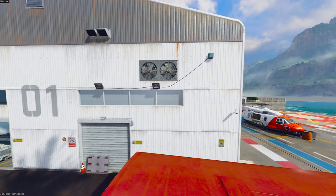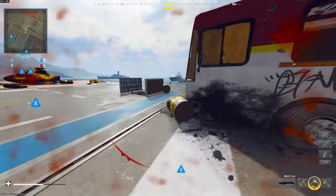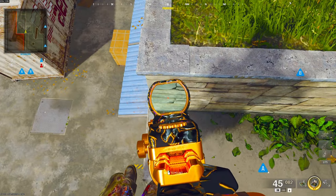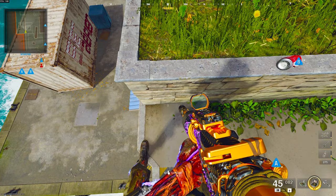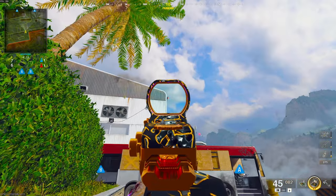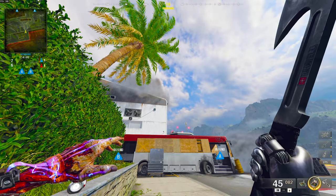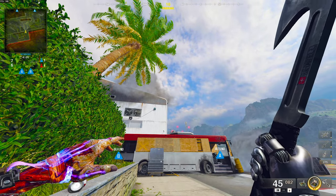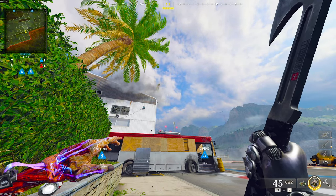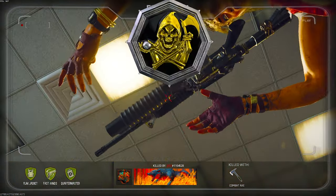First up is a spot that's going to take out anybody sitting in probably the most annoying spot on this map — the top of the control tower. When you know someone's up there, come over to this planter, push up against it, and have your left foot lined up with the edge of it. Then crouch and pay attention to this vent on the hangar along with the light on the control tower. Line up the bottom tip of your combat axe crosshair on the top of that vent, then aim to your right until your crosshair is just to the right of that light. Let it fly and it should take them right out of the tower.